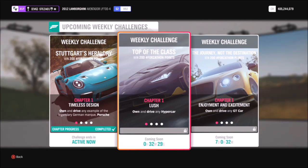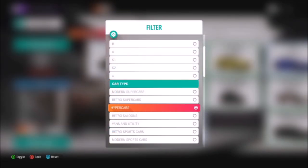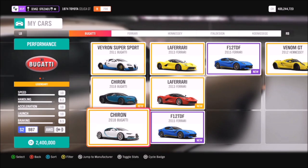First of all you're going to want to pick yourself out a hypercar. I filtered my hypercars in my garage. If you don't own any, you don't have to worry about it — you can always purchase one from the auction house or auto show.